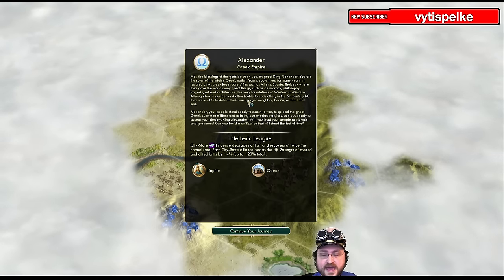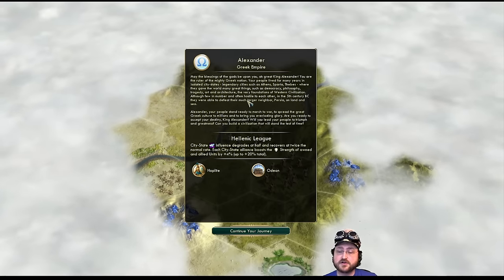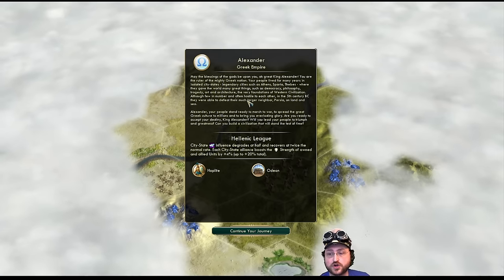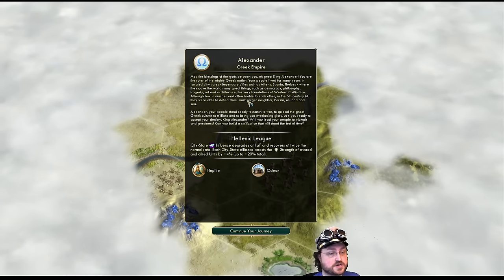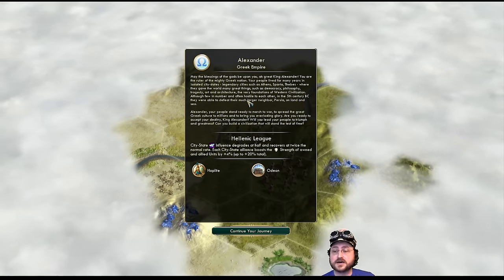Not only that, but we get bonus combat strength for our units and also allied units — increases by 4% for every allied city-state we have, up to 20% total. Ideally we'd like to get ourselves up to at least 5 city-state allies, and then our troops will be that much stronger, which enables aggressive conquest, good defense, or somewhere in the middle.